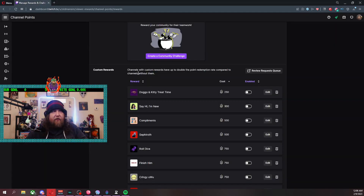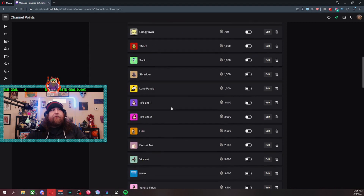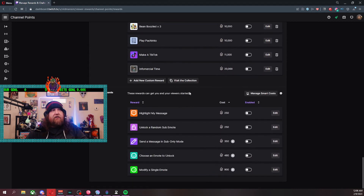So here's the catch. A lot of us go in here and create a channel point, going down to where it says 'add a new custom reward.' The only way this method works is if you create the channel point in MixItUp.